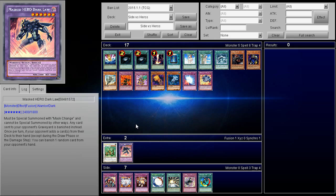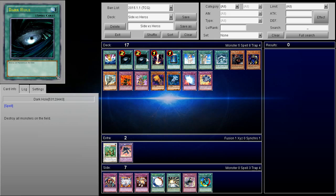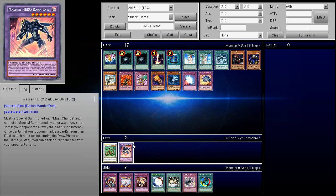Even in the Hero mirror match, it's very difficult to deal with Dark Law when you have E-Call, Reinforcement of the Army, and your planned play, but they already went first. If they hit the right random card out of your hand you're at significant disadvantage. Single target destruction is definitely good — if you can go one-for-one, they get the card out for free, but you're getting rid of a Dark Law. Most decks play two to three Dark Laws, so keep in mind it'll probably come back out next turn unless you establish something stronger.